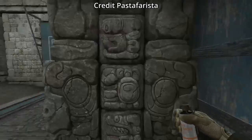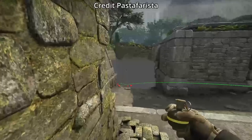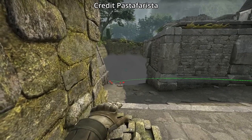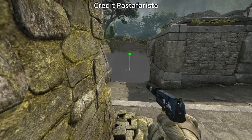Banana nade smoke bug. For the smoke, get inside this pillar, aim as shown, then left click throw. For the nade, stand in front of the stairs, put your crosshair right about here, then left click throw. The nade will expose the models of whoever's behind the smoke so you can see the outline.